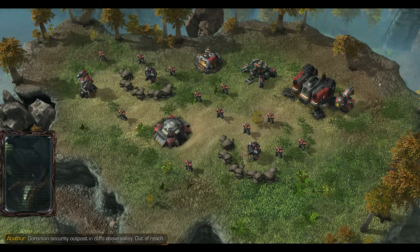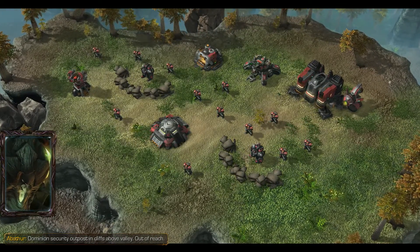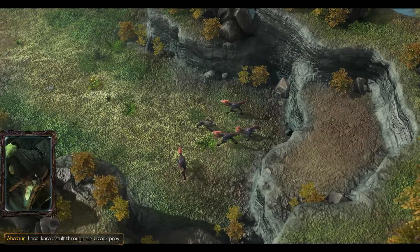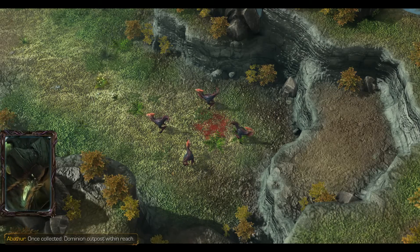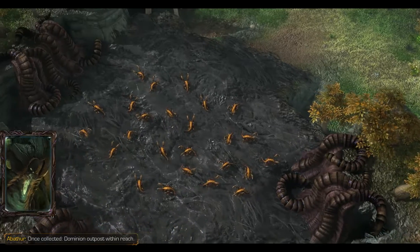Hello, Canlis. Dominion Security Outpost in cliffs above valley - out of reach. Adaptation required. Local Carrack - walk through air, attack prey. Devour Carrack. Collect essence. Can assimilate trait into Zergling Strand. Once collected, Dominion Outpost within reach.